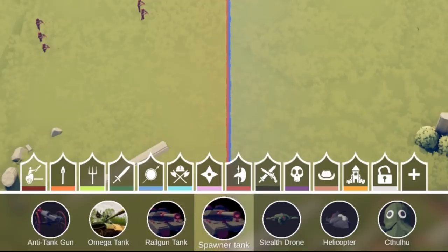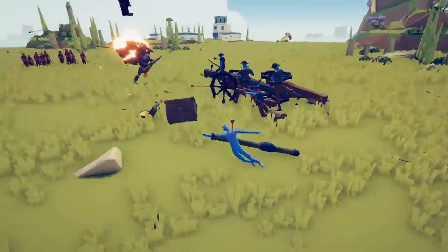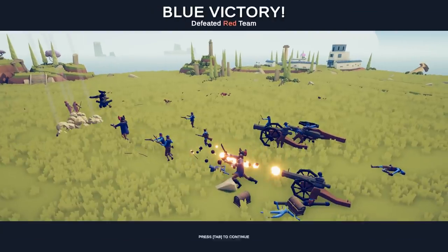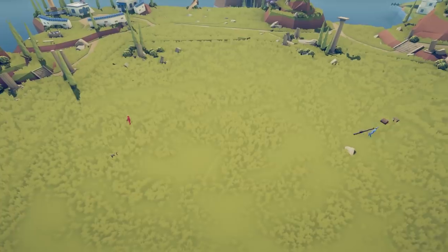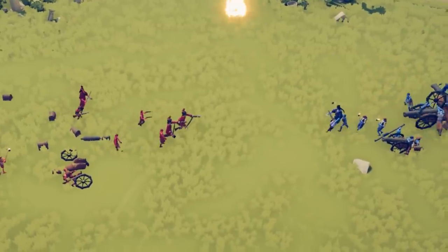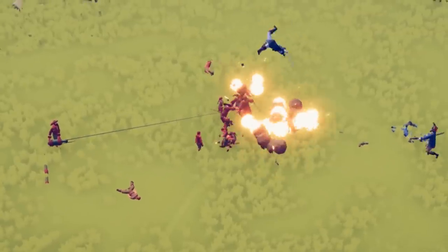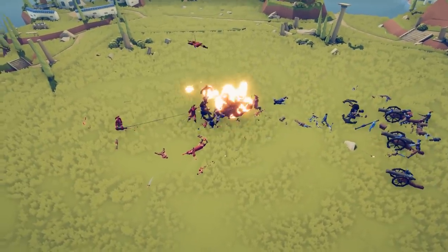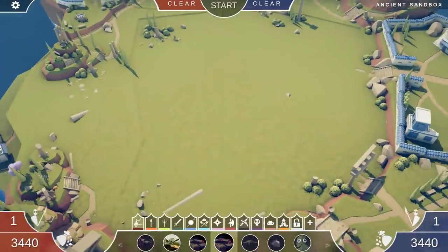Then there's a rail gun tank and a spawner tank - wait a minute, that's a dude with a tank barrel who fires a treasure chest. How is that a spawner tank? It looks like he's only summoning pirate faction units. Let's test spawner tank versus spawner tank - my bet's on spawner tank! They both summon in pirates from treasure chests. I thought this battle might take an hour, but actually the one on the left stopped firing. A pirate captain calls in a cannonade and blue wins - not even in a minute!